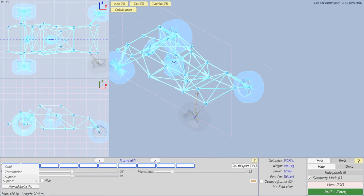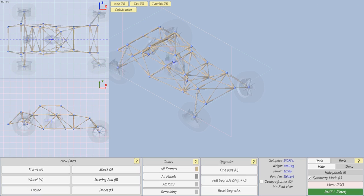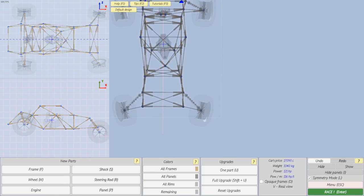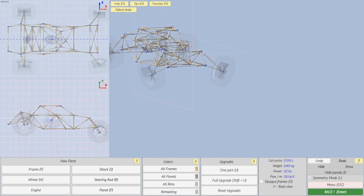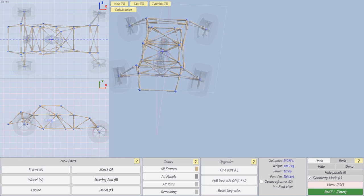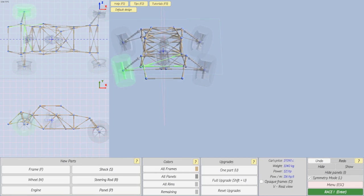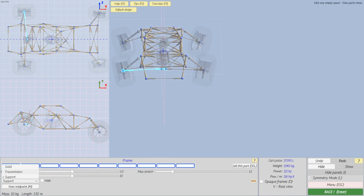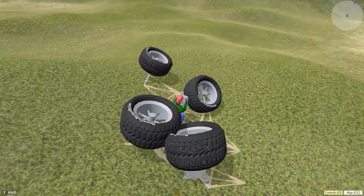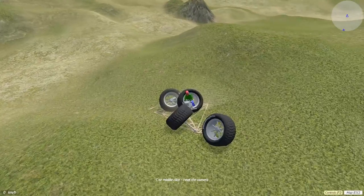Let's change the frame to solid and then change it all to support — does that help, does that make this thing stiffen up? I'm looking for weak spots — I'm not an engineer so I have no clue what I'm doing here. I thought I had the wheels linked to the engine, but of course I changed the links. Let me find the link to the engine — I believe it's this one, so transmission — that should be good now. Nope, still fell apart. Obviously I've got a little bit of homework to do.